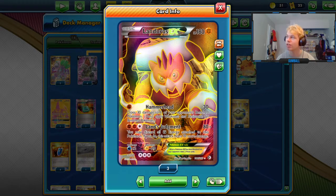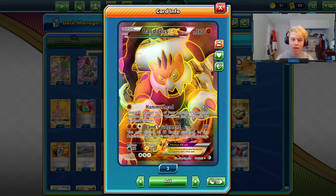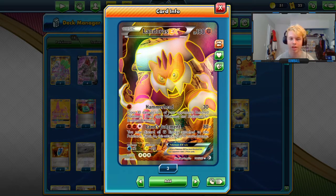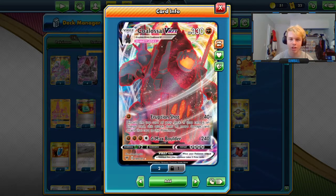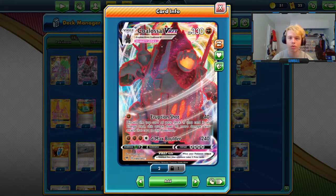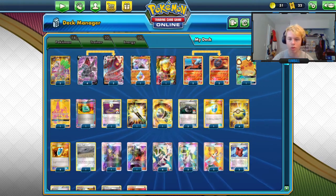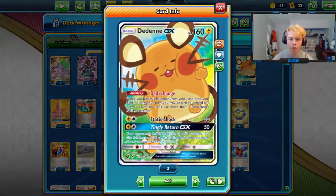I've beaten Desi Plume by doing that, although two-shotting with Hammerhead is more likely. You can usually just trade KOs fine, as long as you can get past the initial Aegislash — which is usually going to be with Colossal. All you have to do is gust their Plume. As long as you don't prize Guzma or Landorus, you'll be fine.